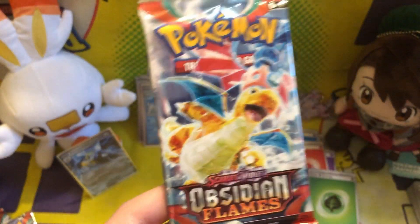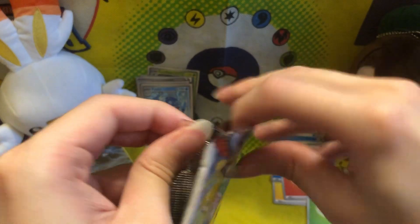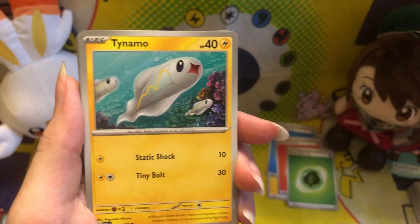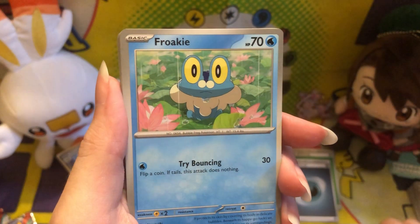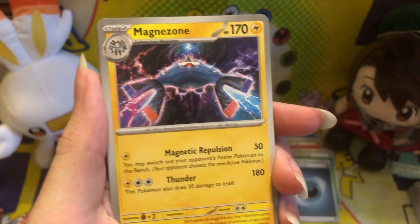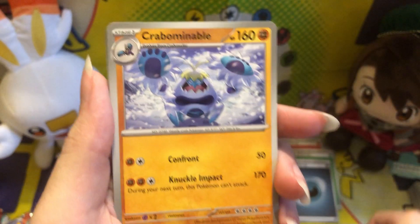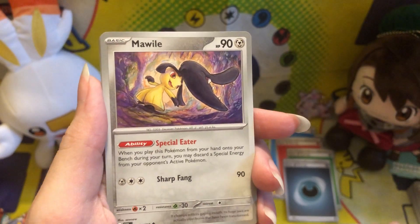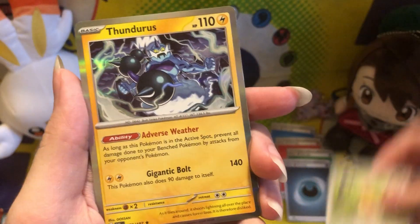All right, last pack — let's see what Dragonite will give us. We got basic dark energy. Tynamo, Phantump, Vulpix, Froakie. Magnezone looking really cool, that's awesome. Crabominable looks cool too — I probably butchered that name. Mawile, reverse holo Inkay, reverse holo Pidgey. And another Thundurus. Okay.